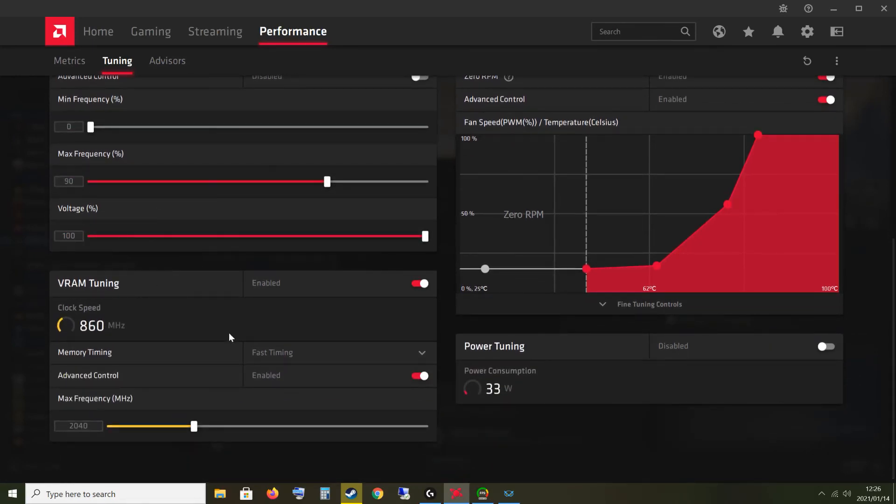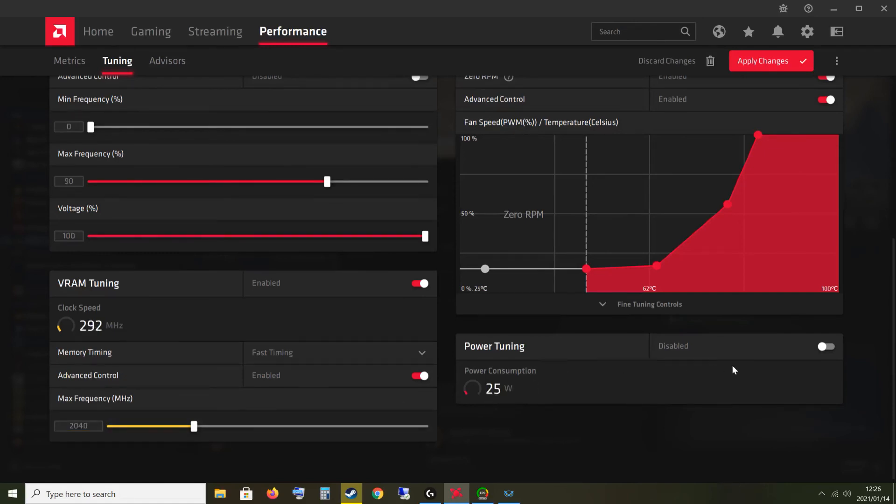On the VRAM, I changed the memory timing from default to fast timing. I think that actually makes the biggest difference. On the memory frequency I took it from the default 2000 to 2040 — I don't really think that makes a difference, but I like to do it anyway.